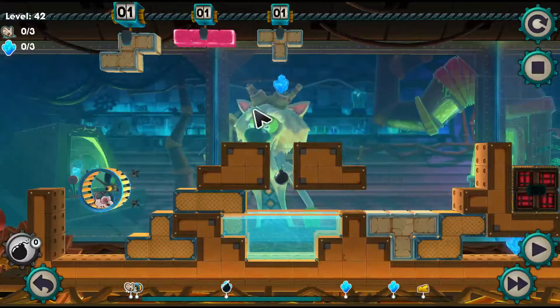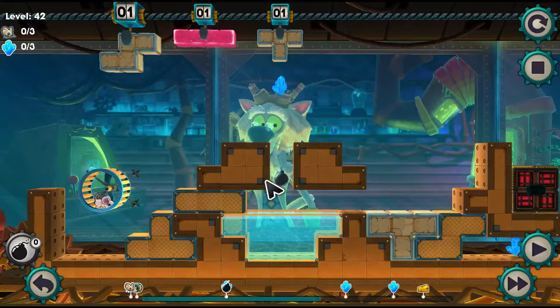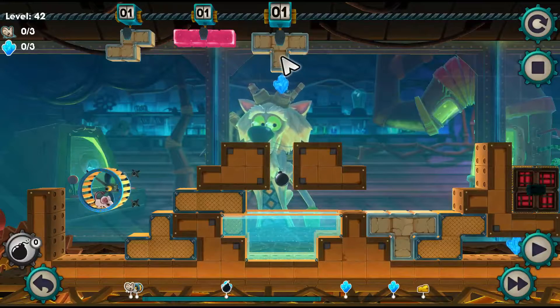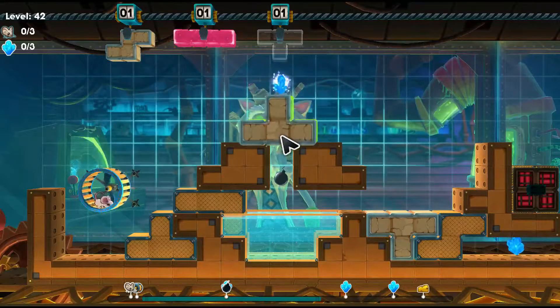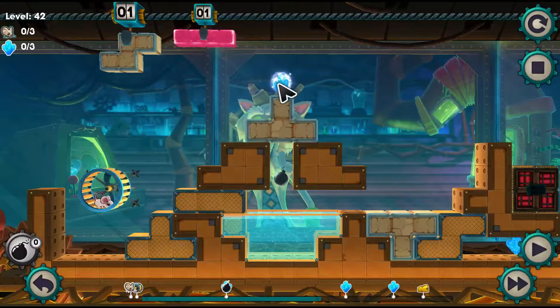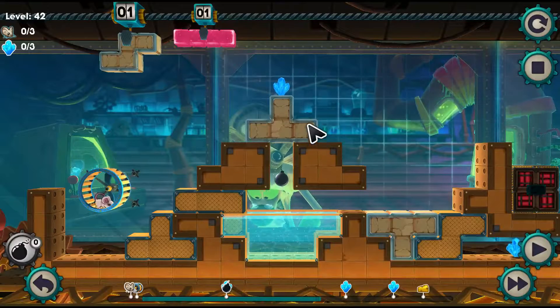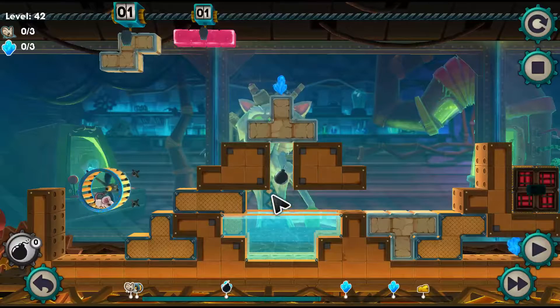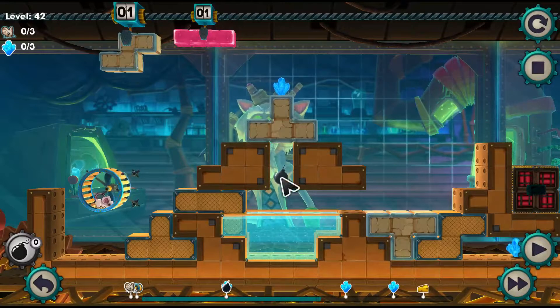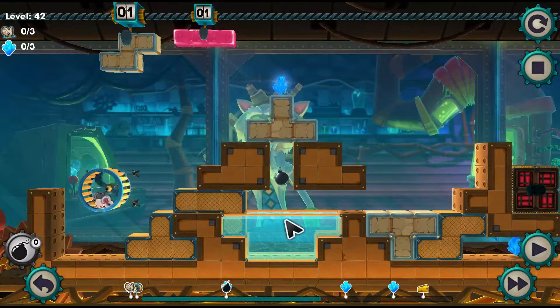Now we need to collect this crystal, but also this bomb. We've got two of our crumbling bricks right here. The easiest one to use is like this. This way our first mouse will go up and collect this crystal. The second one will crumble this, this and this brick, in order for this one to drop down. So our third mouse will also drop down and collect the bomb. Luckily he will also survive this drop because of the water. So we don't have to worry about that and we also don't have to use our jelly block.